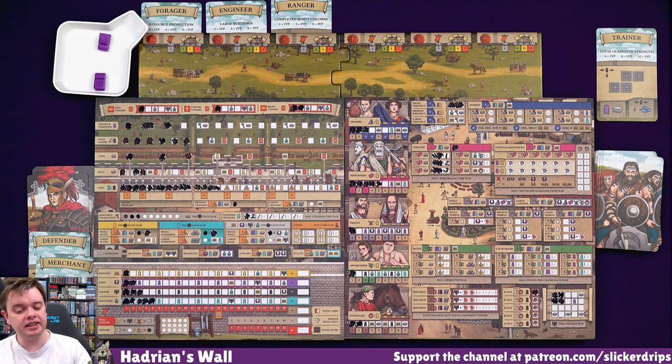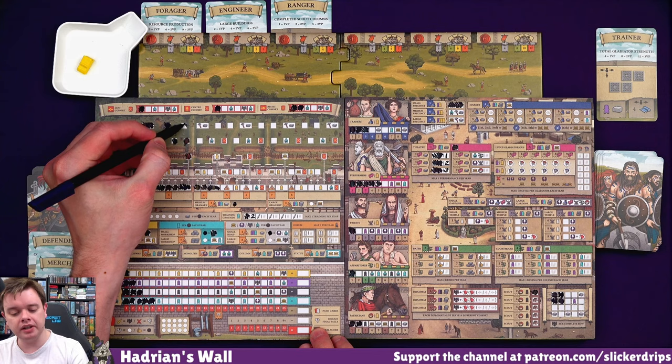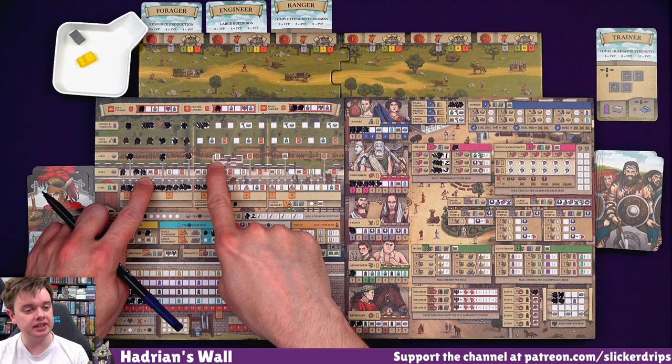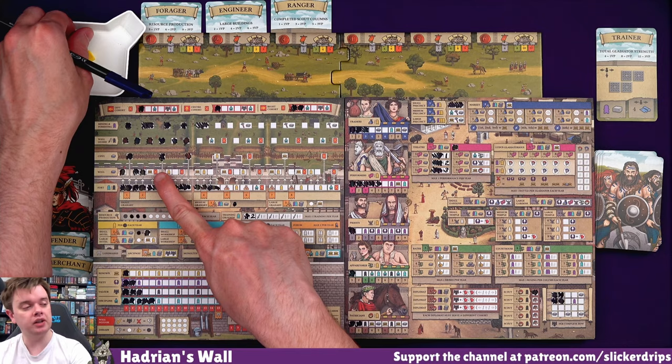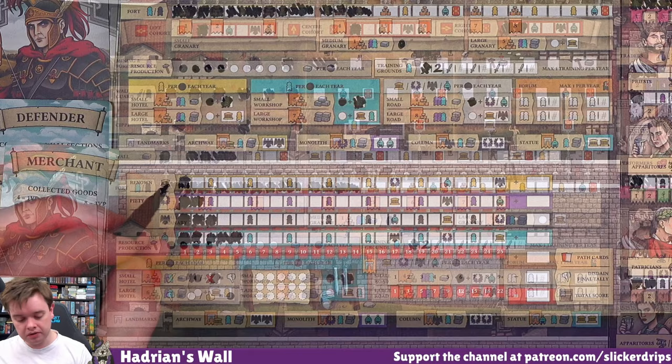And then what should we use those on? I could get myself a soldier. I'm going to use the two servants on mining and foresting. That gives me a resource that I could - oh wow - some more production. I can use the resource to either get myself another citizen or why don't we spend it on the wall up here? Because that gets me a renown and a cohort most importantly.